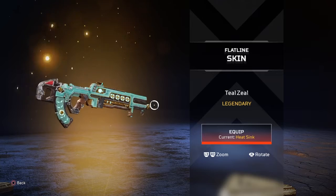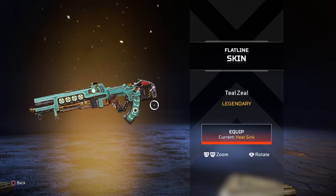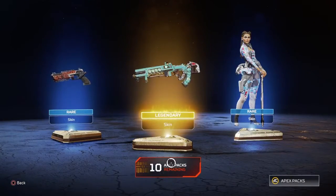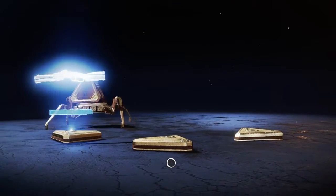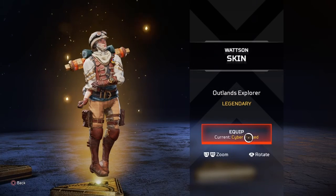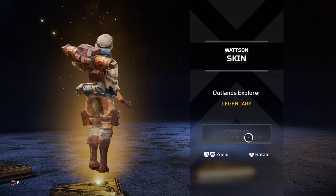That looks pretty good, but I already have a reactor skin. That guy has an energy ball — it's a laser, sir. Legendary — Watson! Oh! That looks nice — the Outlands Explored. Oh look, she broke her ankles.